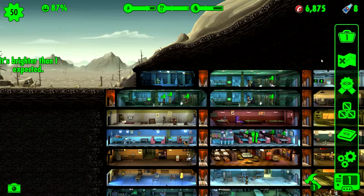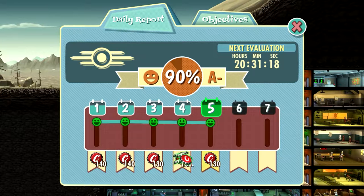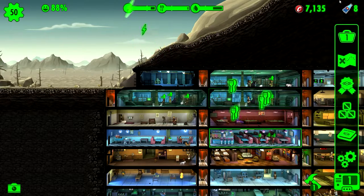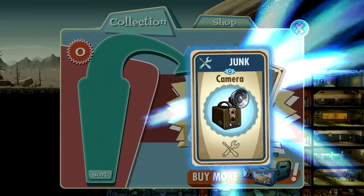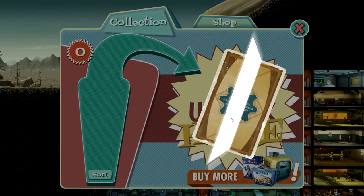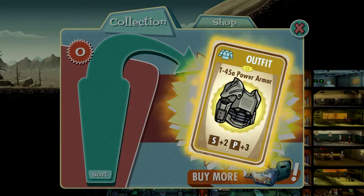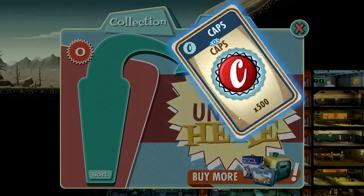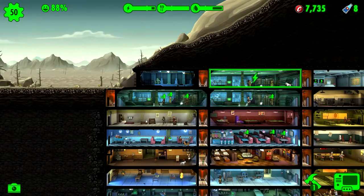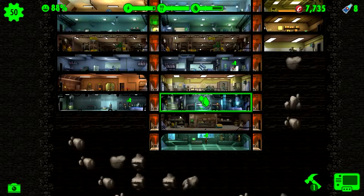Final thing - two things, I suppose. We got a few daily reports - A minus both times, that is just fine. And I did get a lunchbox that we're gonna open before heading out on camera: caps, power, and oh look at that - two strength and three perception power armor, awesome! And 500 caps. Okay, the power armor was pretty damn cool, but besides that nothing special.